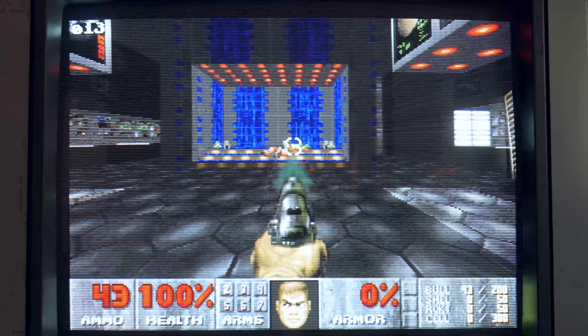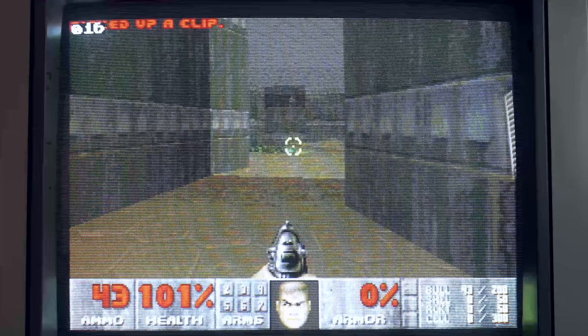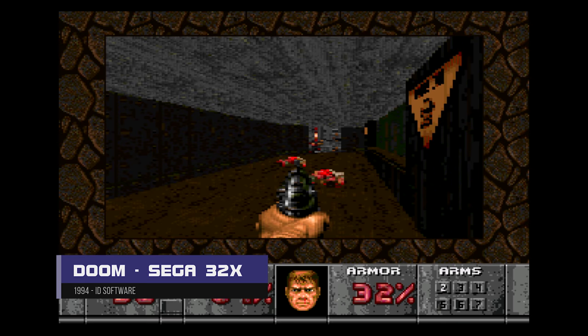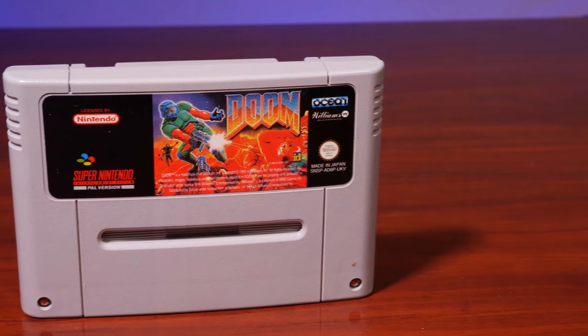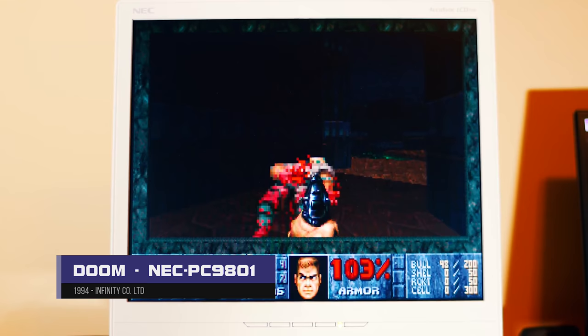Back in 1993, Doom chewed up slower 386 computers and required a fast 486 to run full screen at good frame rates. Doom was the game that had console owners drooling, but it wasn't long before it made its way to consoles and other operating systems and computers. Early ports included the Sega 32X, the Atari Jaguar, Super NES, Panasonic 3DO, and Sega Saturn.